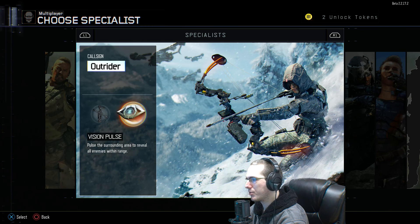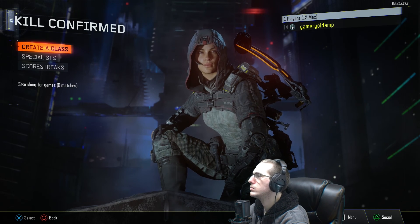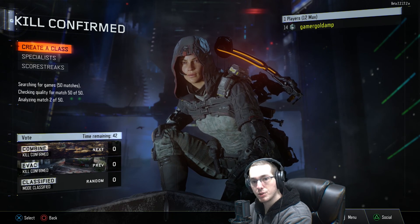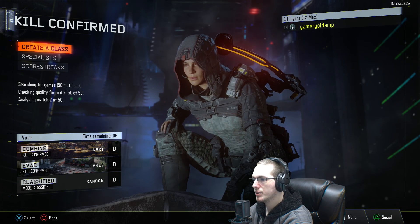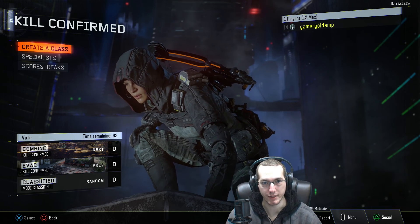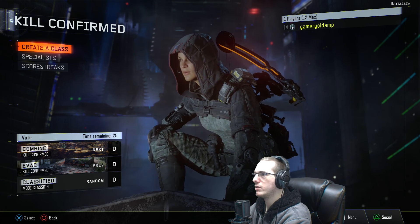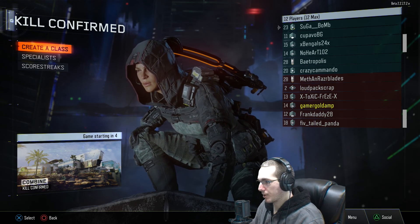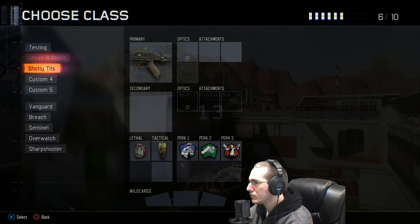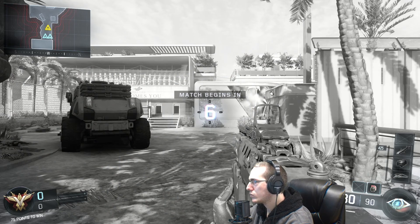You have to swipe through to decide which ability you want to use. I actually want to try out this one. Let's go and do some kill confirmed. Hopefully the commentary sounds okay since, as you can tell by my placement and the face cam, I'm positioned differently than when recording on PC — because the TV is over there. Full game — kill confirmed.